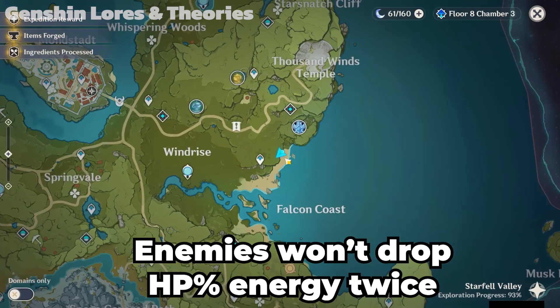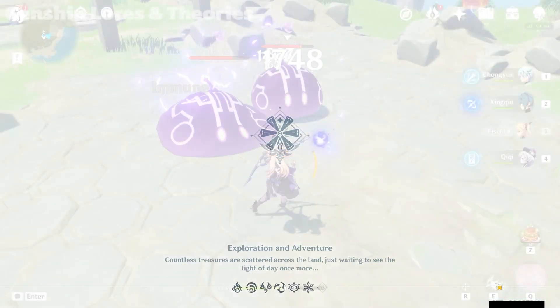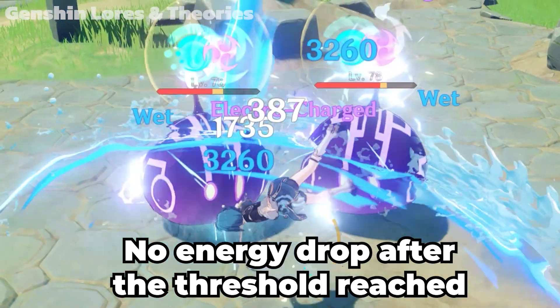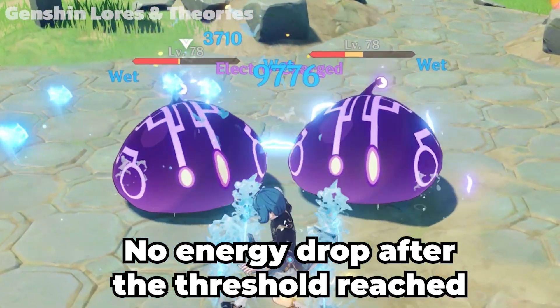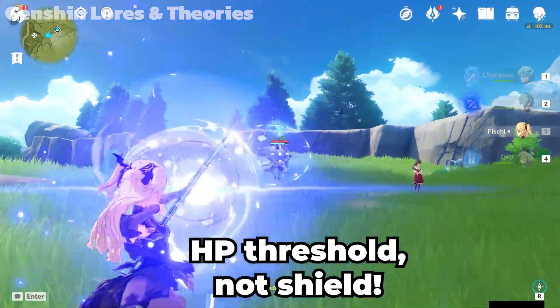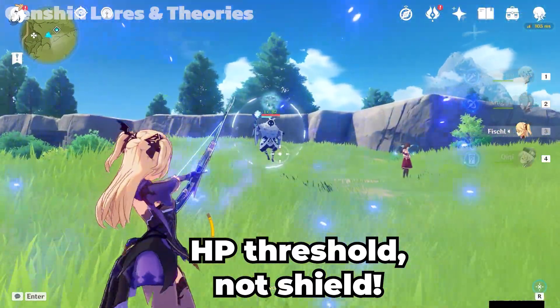Keep in mind that all of them can only drop energy from the HP threshold once. You can't just hit and run, then come back after they've recovered. These are also HP thresholds, not shields. Don't expect Abyss Mage to drop energy if you haven't broken their shield yet.